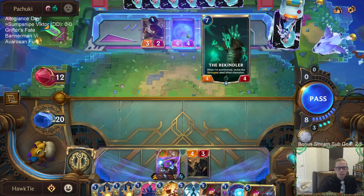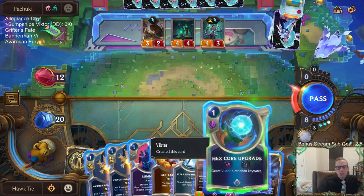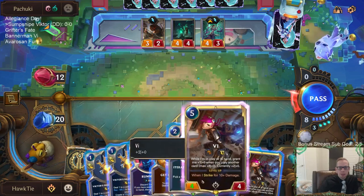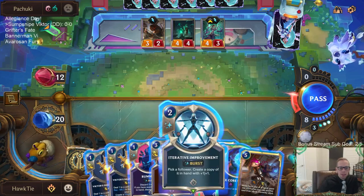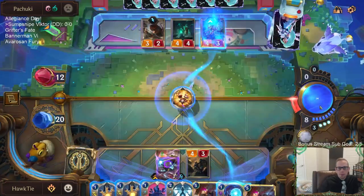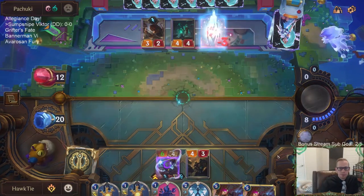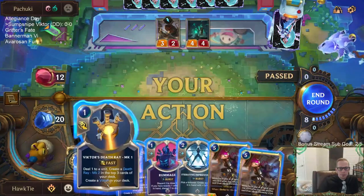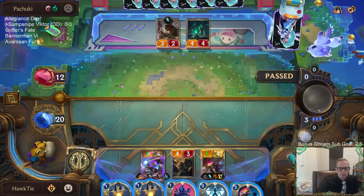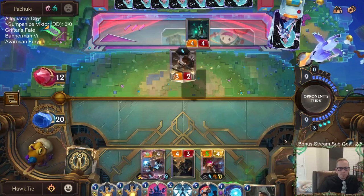I get to Iterative Improvement their Rekindler — that sounds cool. I want to play the Hex Core Upgrade but I think that's the card I need to discard since I'm definitely casting Get Excited this turn. It's the card I have to discard.